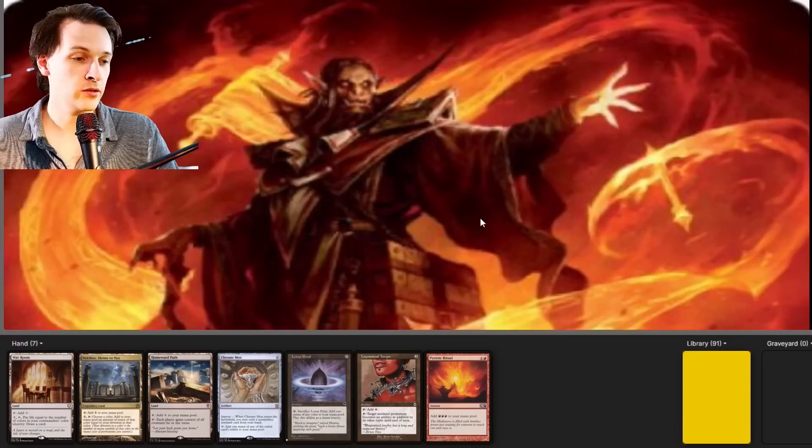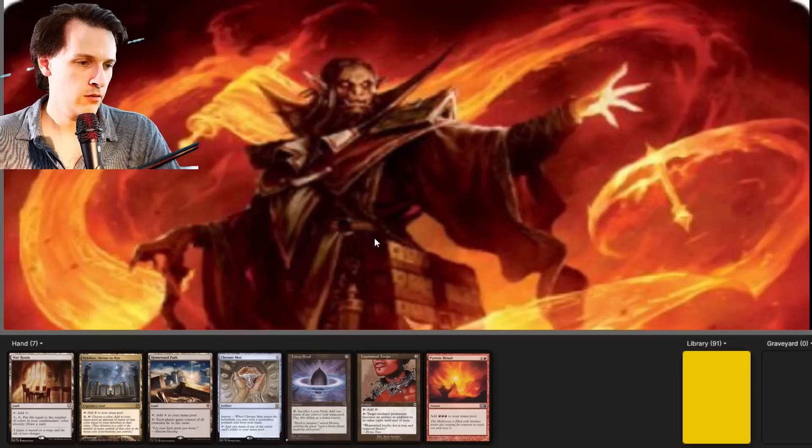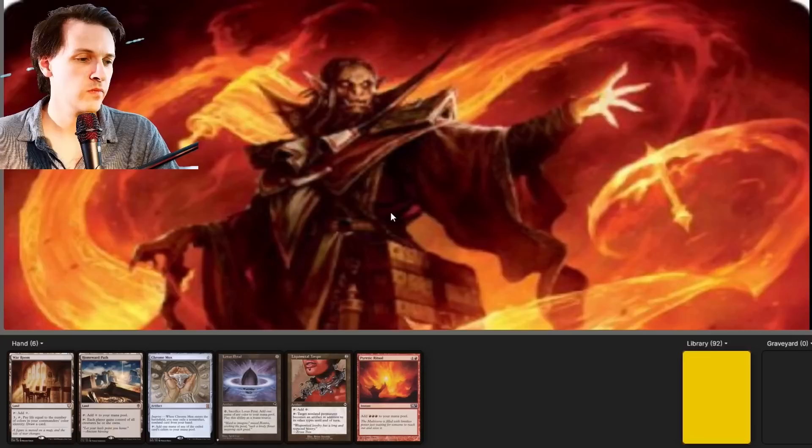With our commander we have value, so all we need is mana. This hand contains basically nothing more than mana: Heretic Ritual, Mana Rock, Lotus Petal, Chromox, and 3 lands. War Room is pretty good too — a card draw effect for later game. We're absolutely keeping this, and I think we're going to bottom the Shrine to Nyx. That's our hand.